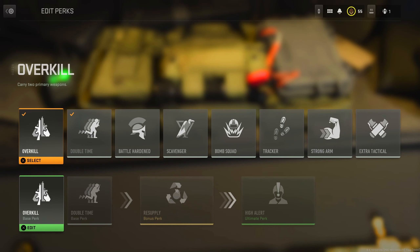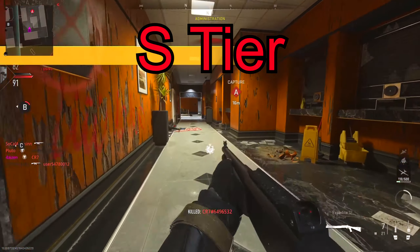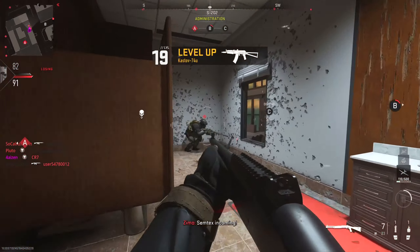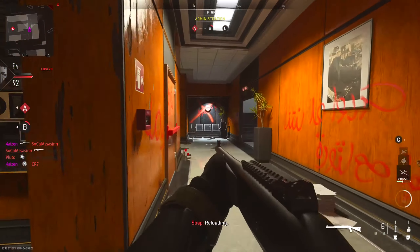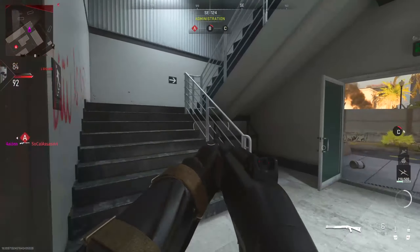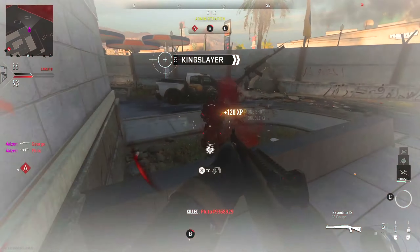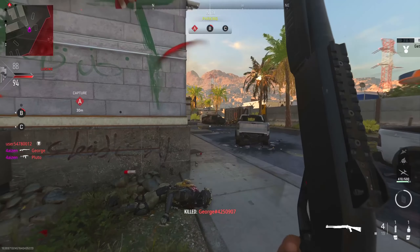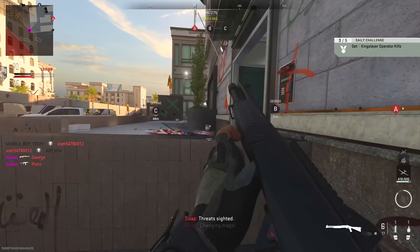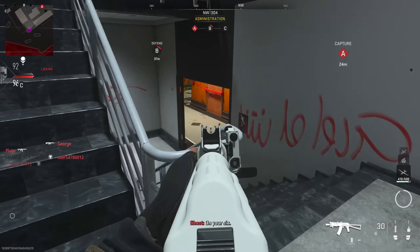Starting off we have the perk Overkill, which allows us to carry two primary weapons. In my opinion, this is easily an S-tier perk — it's within the realm of the best perks in the game. Especially when you combine it with the bonus perk Fast Hands. The combinations are endless: you can have an assault rifle then a shotgun to cheese people up close, rock an SMG then pull out a sniper for long-range engagements, or even rock your favorite primary and a riot shield to protect your flank.